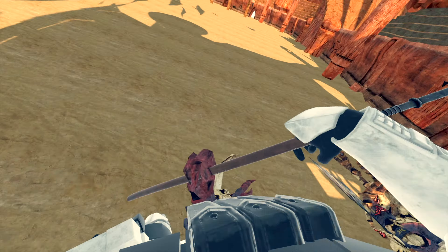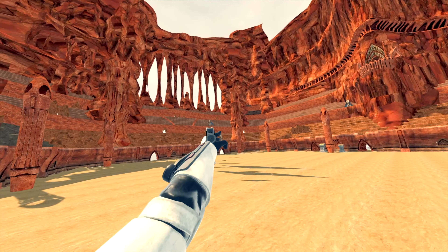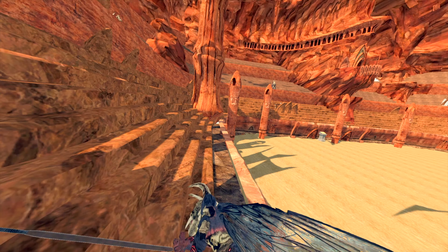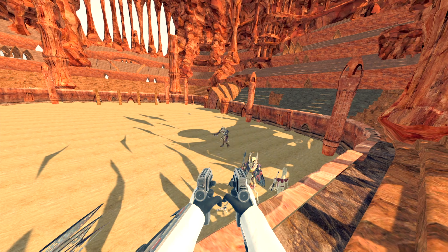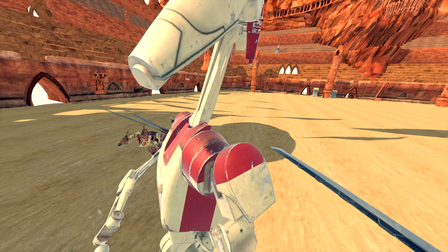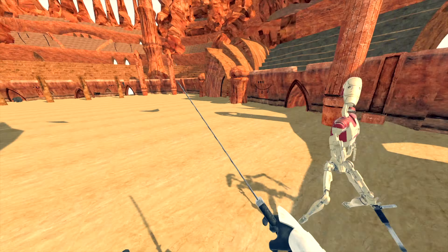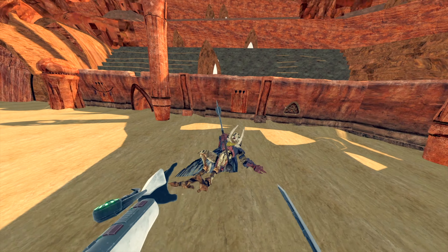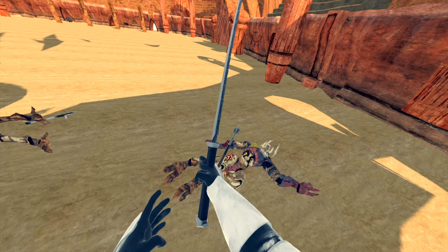One more up there. There's another Geonosian — okay, this is probably more than a one-man job. Flying kick! Just light him up. Break out the Viber Sword. Where's my Jedi companion when I need him? Actually, you know what, maybe I don't need him.